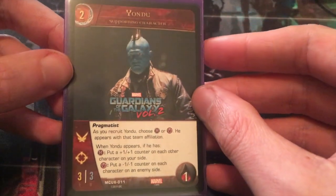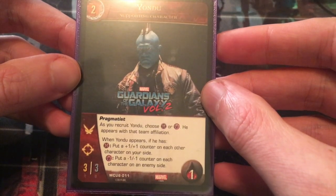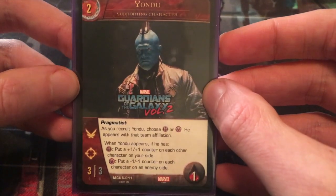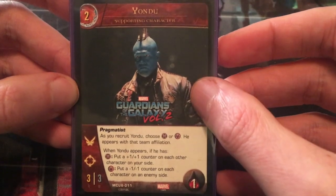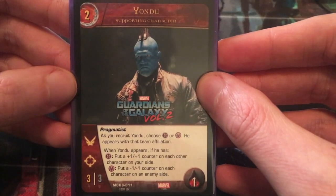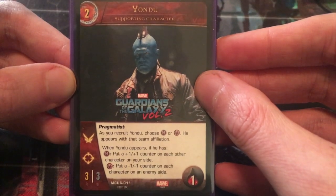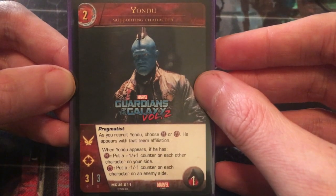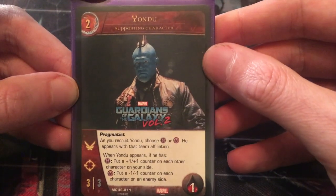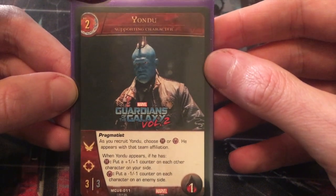After that we have four copies of Yondu. He's a pragmatist. As you recruit Yondu, choose heroes or villains — he appears with that team affiliation. When Yondu appears, if he has heroes, put plus one plus one counters on each other character on your side. And if he chooses villains, put a minus one minus one counter on each character on an enemy side. You can use him in two ways — do the math: if your opponent has more characters on their board than you do, put minus one counters on them; but if you have more characters out, do the plus ones. There are also going to be hero and villain plot twists in this deck, so Yondu could make those available when you need them.